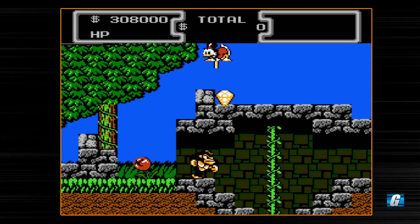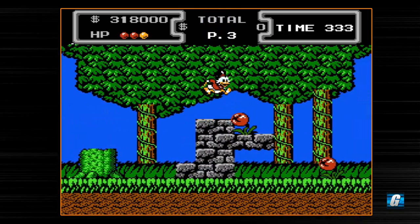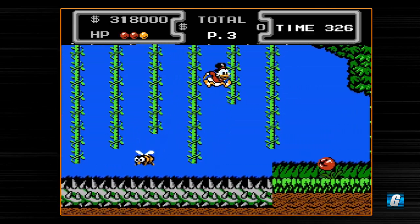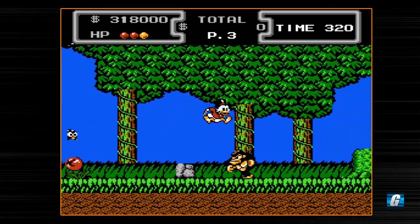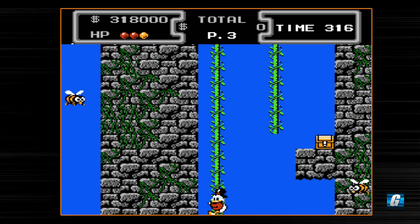You've also got a timer, and if the time runs out before the end of the stage, you do die — you lose a life. Currently we have three lives right now. We'll probably get many more lives as the game progresses; there's a lot of hidden extra lives and things like that. Let's work our way back up this vine.